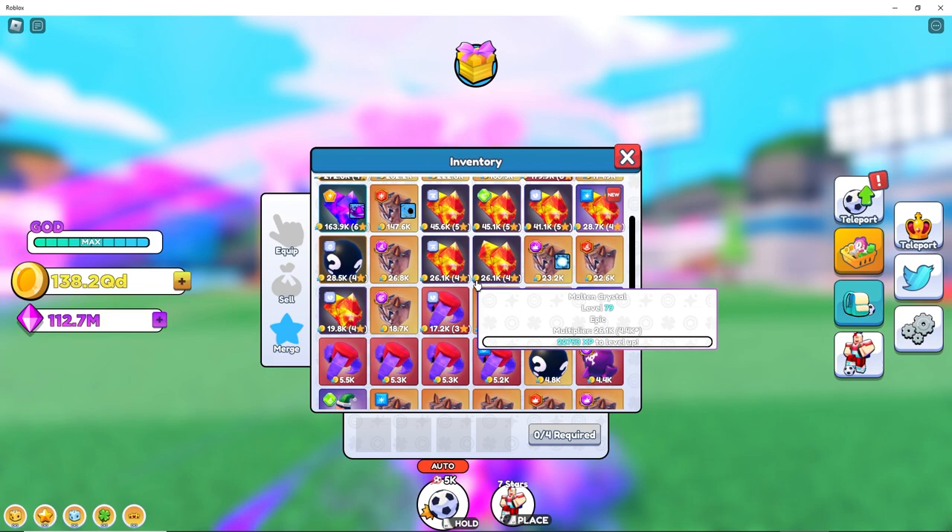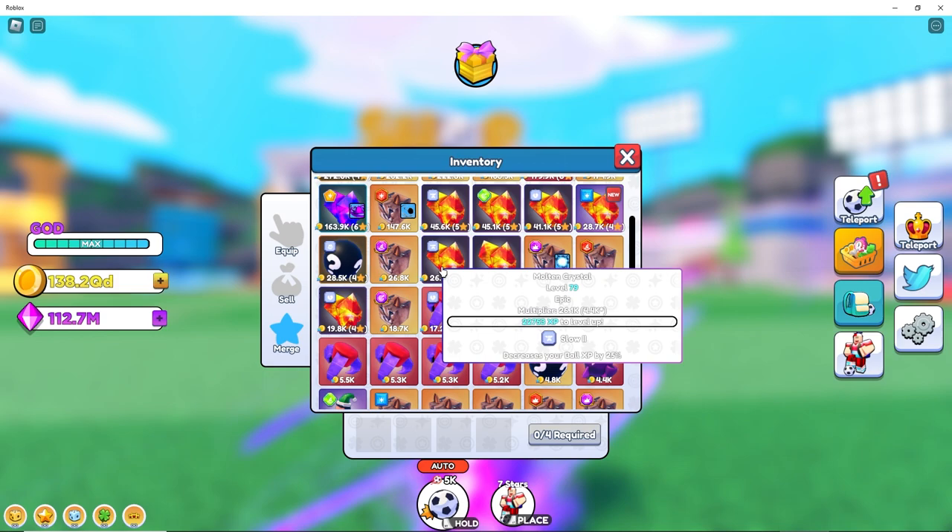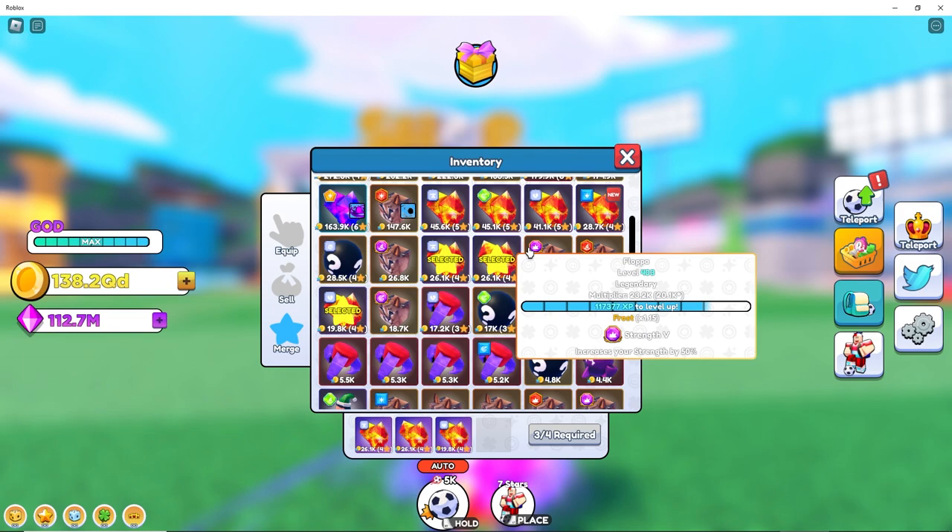To get a level five you need to merge 1024 — you see how crazy that number is getting now.